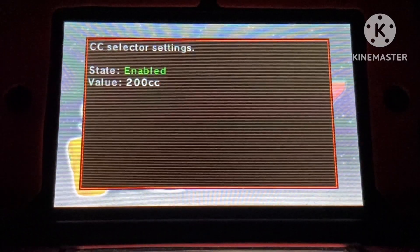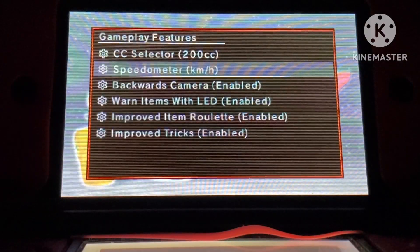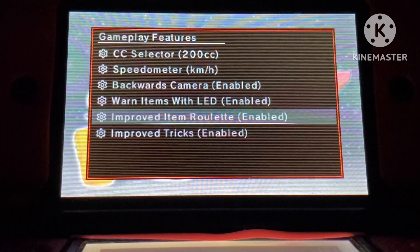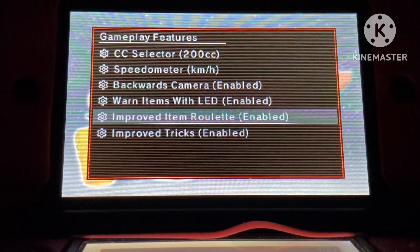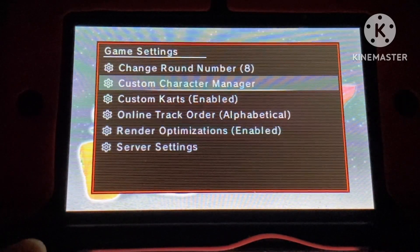When we get to gameplay features, we have CC Selector, where you can choose the speed of the races. We have Speedometer, where you can apply a speedometer to the screen. We have Backwards Camera, where if you press X, you'll be able to look back. Worn items with LED will cause the LED to flash. Improved Item Limit shows items that you're more likely to get. And Improved Tricks allow you to gain faster speed. We also have Change Round Number, which lets you change the round number in versus mode. We have Custom Character Manager, which we just covered.